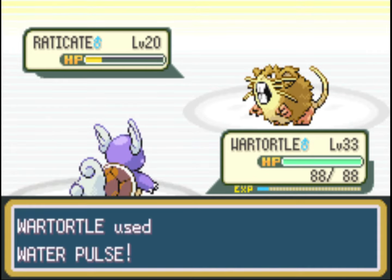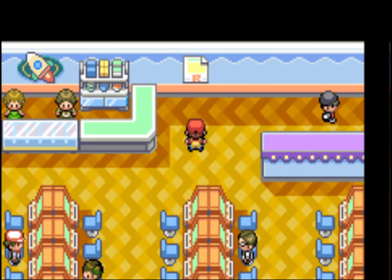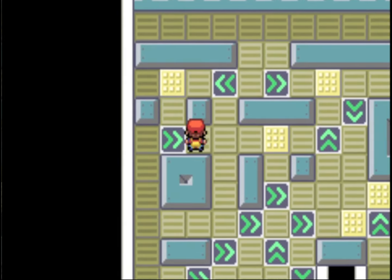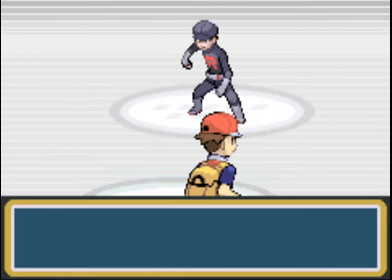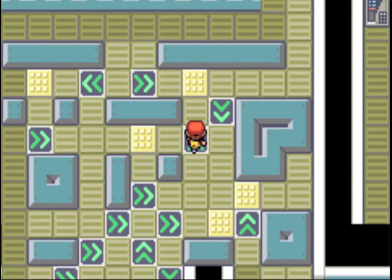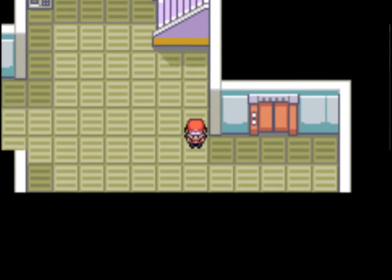The cool thing about Growlithe is you can evolve it with a Fire Stone, so catching one is almost like getting two Pokémon — it just helps add to the totals. We go through the underground path and end up in Celadon City. First thing we're going to do is raid the Team Rocket Hideout — talk to the dude in front of the poster, beat him, and he'll reveal a secret switch behind it. In the hideout, go down to B3F and take the warps to get the Lift Key. With the Lift Key, go back to the second floor and take the lift. Once on B4F we'll fight through to Giovanni.